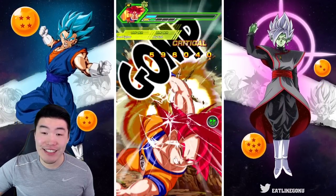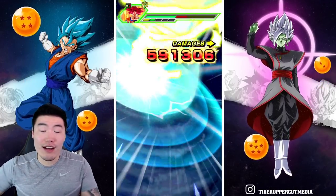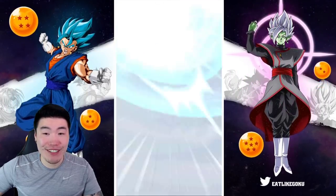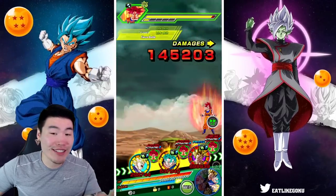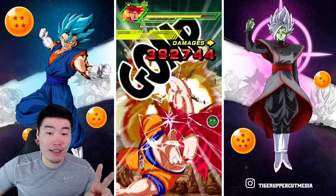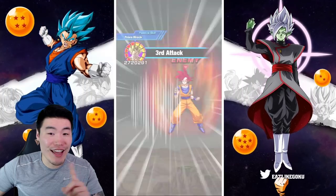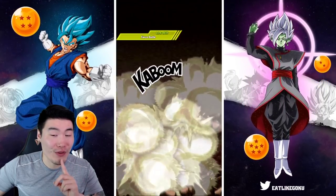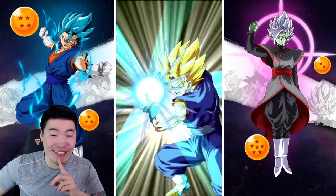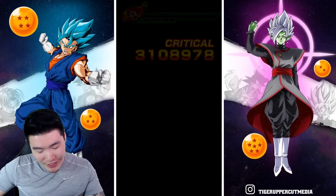Let's see how much this counter does — a crit, about 600k. 1.8 mil for Fizz Vegito Blue, 1.9 mil for the second super. Come on, you have four supers — let's go. Third attack, fourth attack, four attacks but only two of them were supers. The counter is up to 537,000 — for a counter, that's pretty freaking good! And that's it for Super Saiyan God Goku.